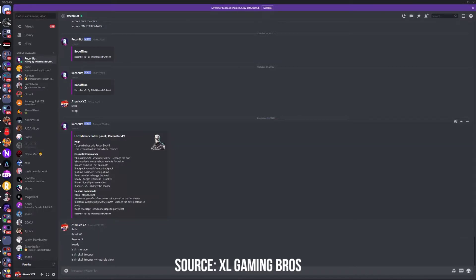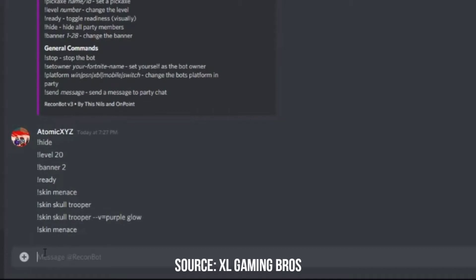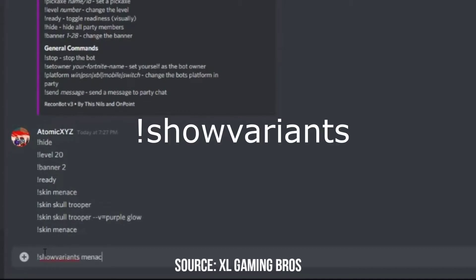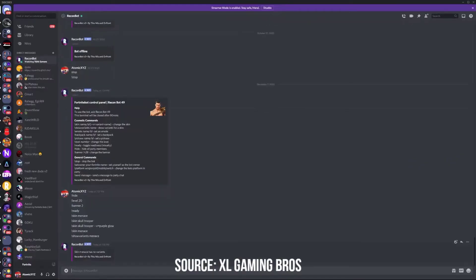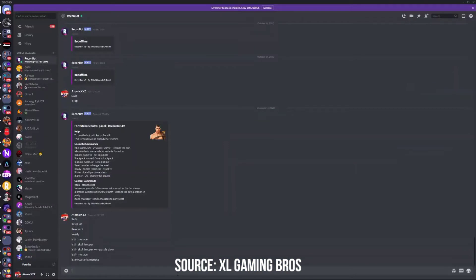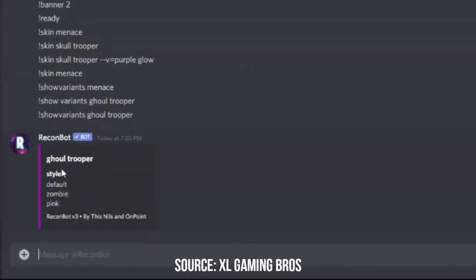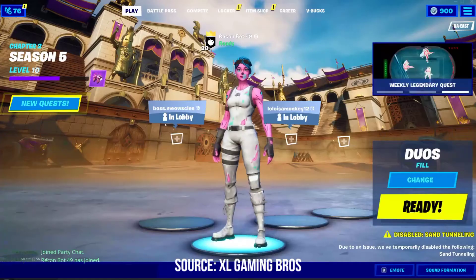If you want to see what variants a skin has, you can type show variants and the skin name. Going back to Menace - show variants menace - it looks like skin menace has no variance, so Recon Bot hasn't added variants for Menace yet. Let's try Ghoul Trooper - here are all the Ghoul Trooper styles. If you do skin ghoul trooper, then dash dash v equals, you can type in any style you want, like 'pink' - and there we have the Pink Ghoul Trooper.